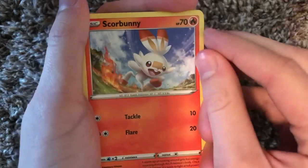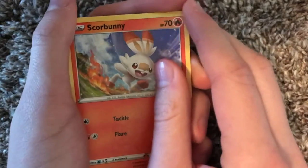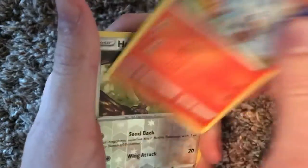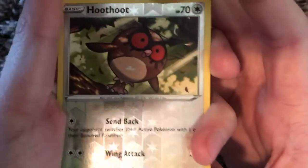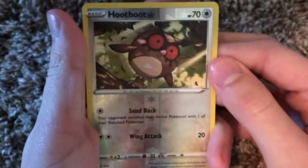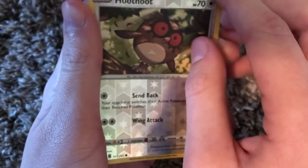Now time for the final two. It is either a holo or a reverse holo, and then either a rare or one of the Vs or V maxes or whatever those are. So here we go — our reverse holo is a reverse holo! Whoo-hoo! Whoa, look at that pattern — holy cow, that pattern is very nice. I gotta say: Send Back and Wing Attack. It's just a Hoothoot, but it's freaking awesome because it's a reverse holo. That pattern looks amazing — it's got like the stars and everything. That is awesome.